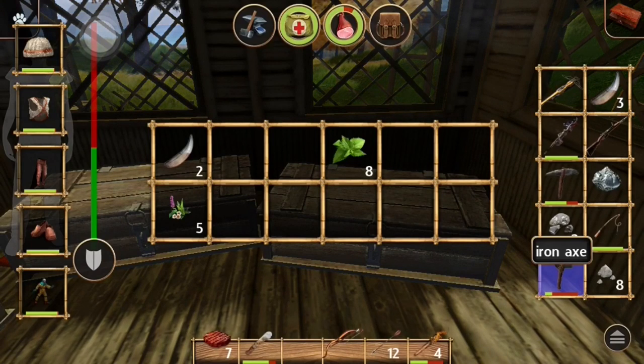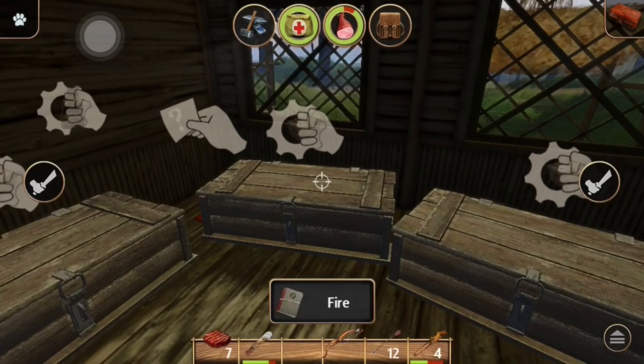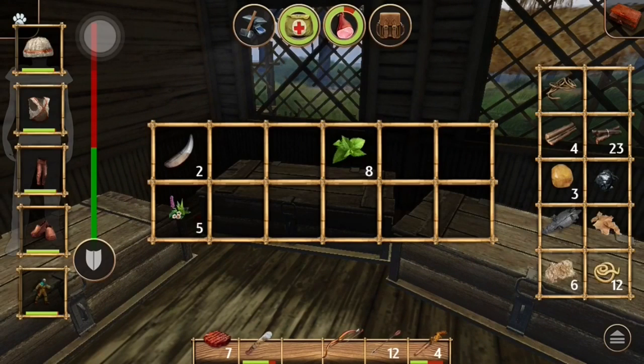I have an old rifle, a crossbow, and a hammer as well - an iron axe. Wait, did I have a hammer? I guess I was reading wrong. Over here we have a lot of food and some wood, some string. But no, this isn't the food one, this is more like building material.